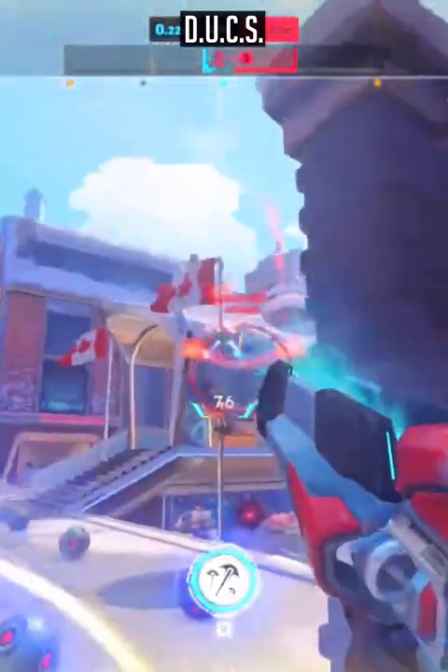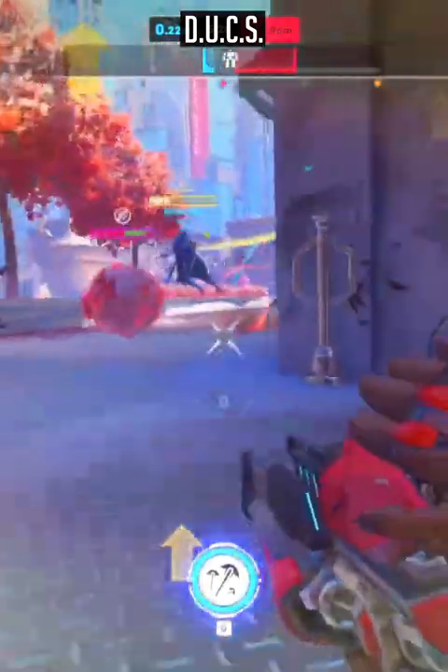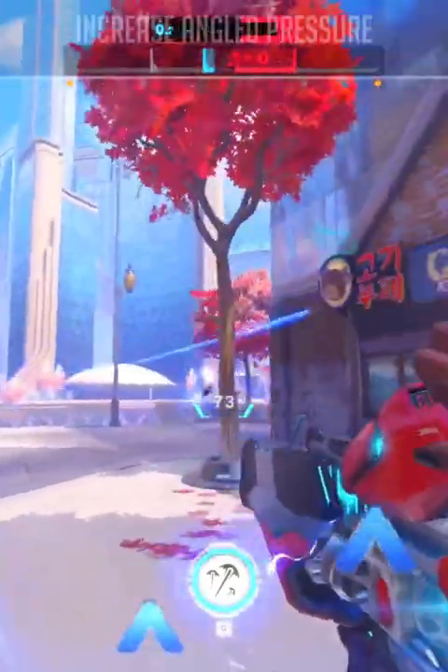The U stands for ultimate — combo Disrupt Shot with ultimates such as Ashe's Dynamite. The C stands for chokes, pretty self-explanatory. The S stands for support, similar to dueling but against supports.